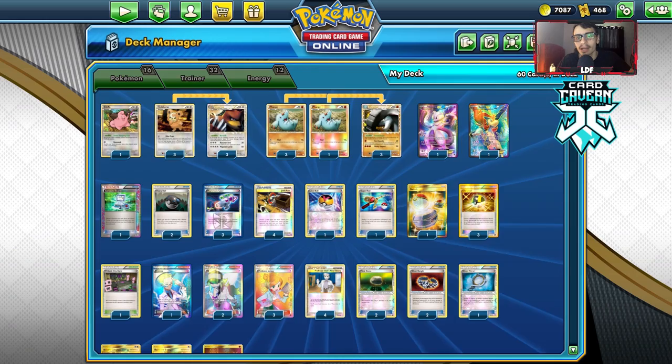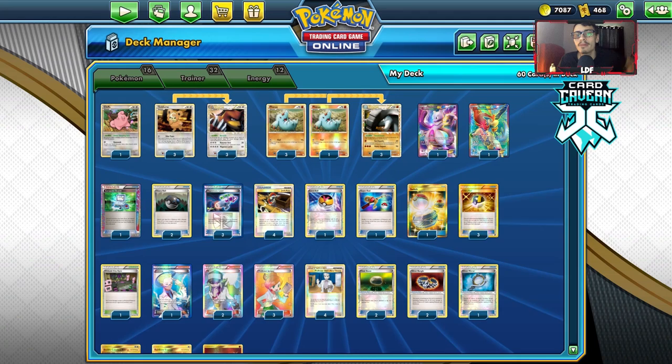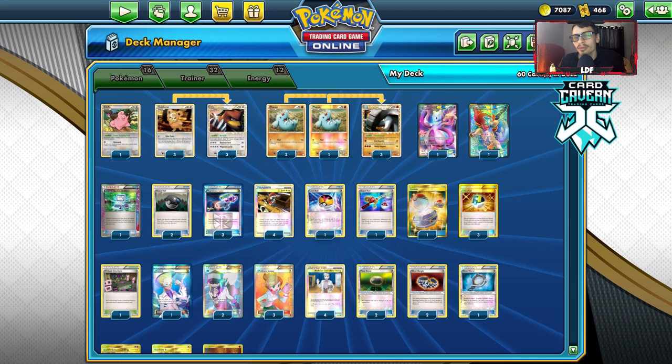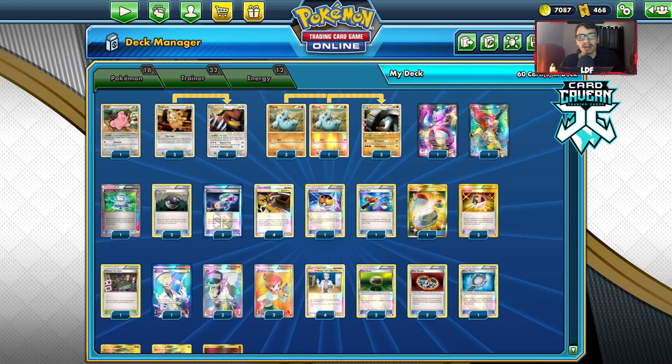Smart stuff in the deck: I'm playing a Cleffa with Eeek for the setup, and I also have a Mewtwo and a Keldeo. I'm playing Keldeo here for Rush In, to be able to get out of lasers and stuff, and also get our Dawnfan out of the active since it does have a 4 retreat. I also have a Mewtwo with X-Ball — we already play DCE, might as well play Mewtwo as a little sweeper. I don't play Mr. Mime because we don't want it — then we can't Earthquake our bench.